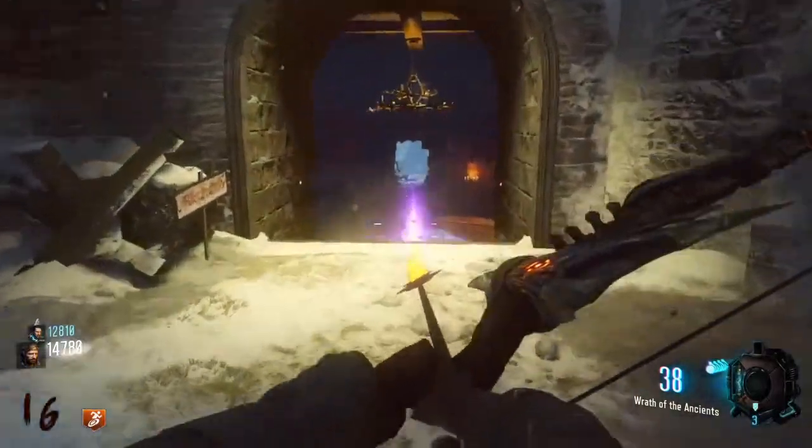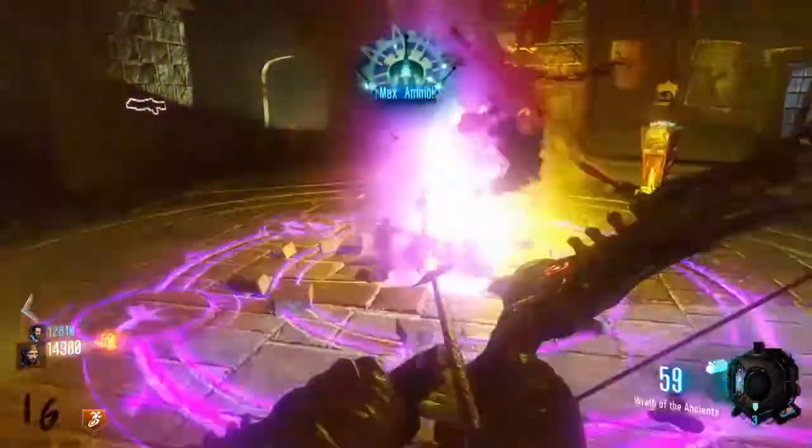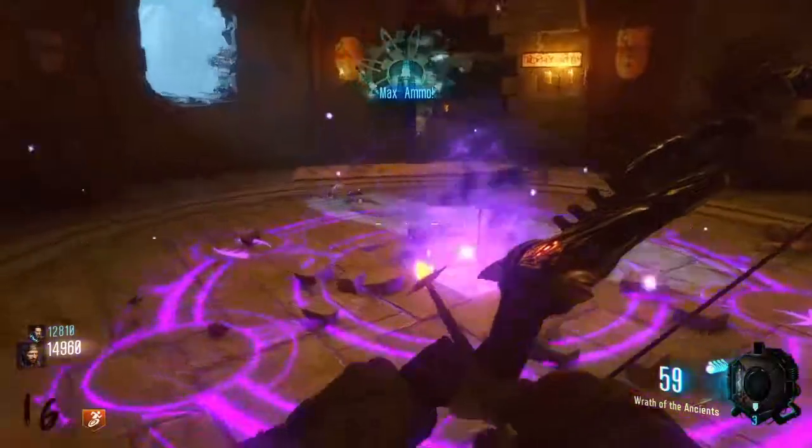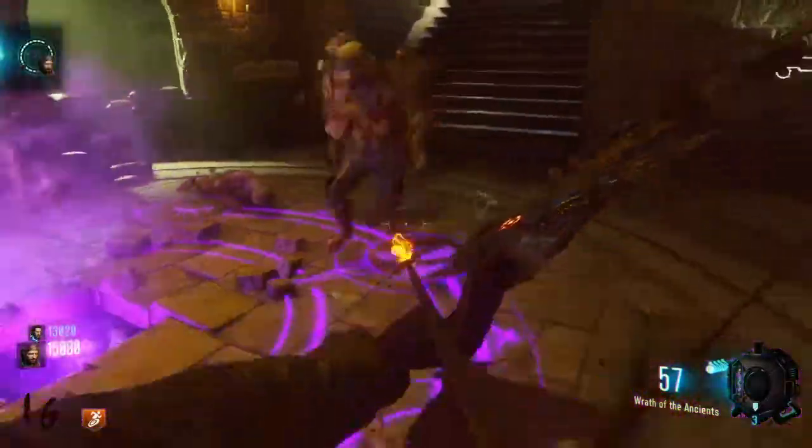Then go over and there will be a purple little void thing. Hold square on it, your arrows will go in there, and you'll be good. When your reforged arrow pops out, pick it up and head down to the undercraft.